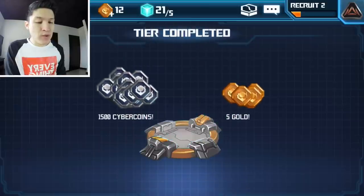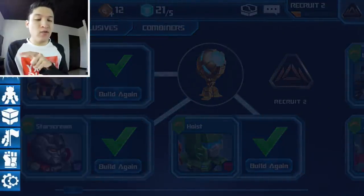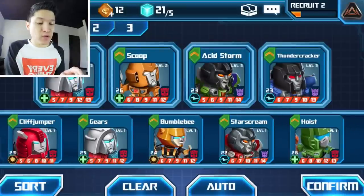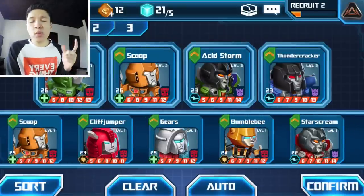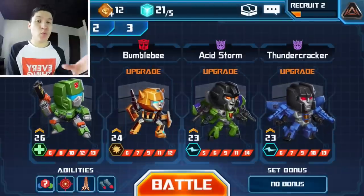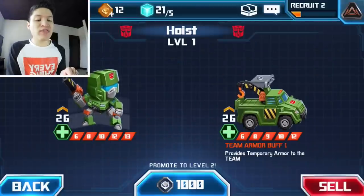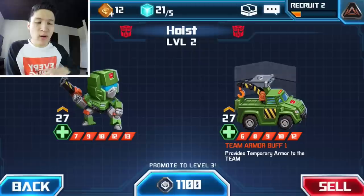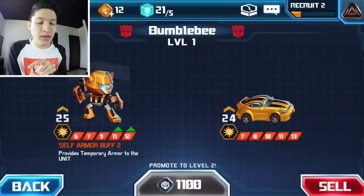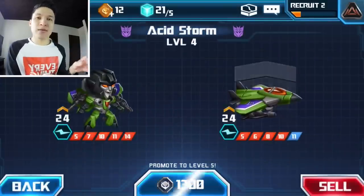Because we recruited all three, they give us a free reward — five gold, pretty good. I'm gonna go to edit my team and include some of these new characters if they're good enough. This guy is definitely good so I'll replace him, and I'll put Bumblebee in my team too. Another thing you can do is level characters up — I'm gonna spend 1000 Cyber Coins to promote this to level 2. Stats grow very much like an RPG. Going to level up Bumblebee as well.